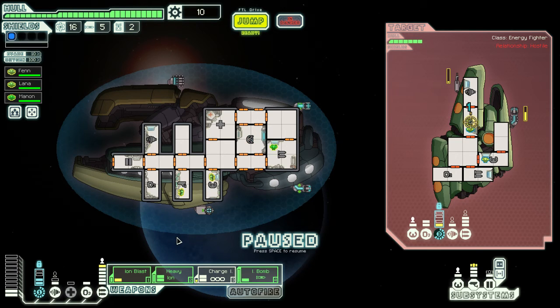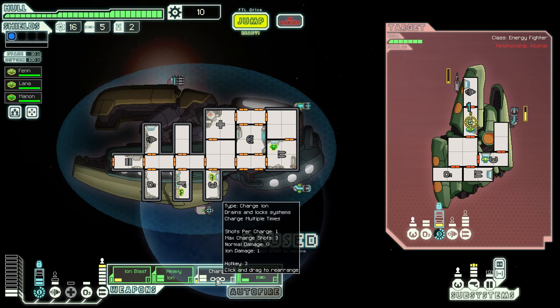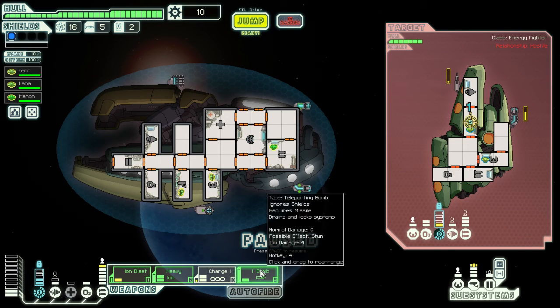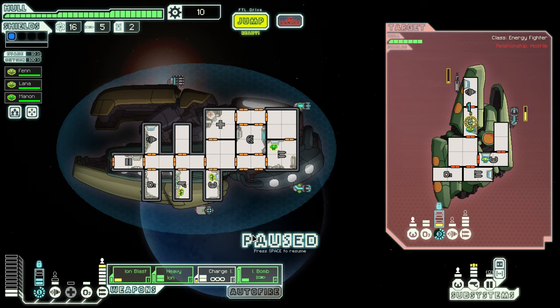The Chain Ion, however, is not so good. The Charge Ion lets you store three shots, while the Chain Ion does more Ion damage with each shot — up to four Ion damage — and fires every 13 seconds, which sounds pretty good. It fires faster than the Ion Bomb, but it takes so long to charge up, and it requires three power. Just not a very good weapon in general.